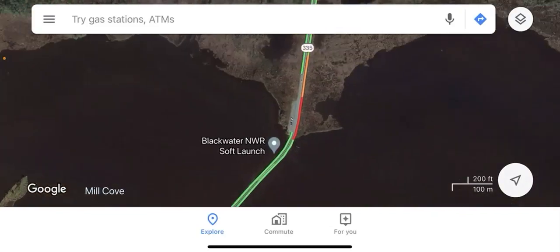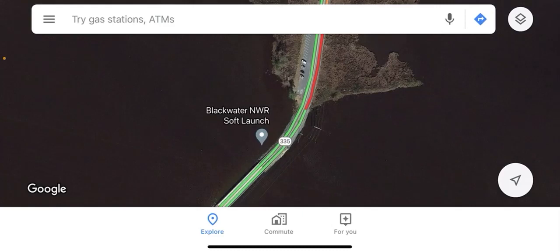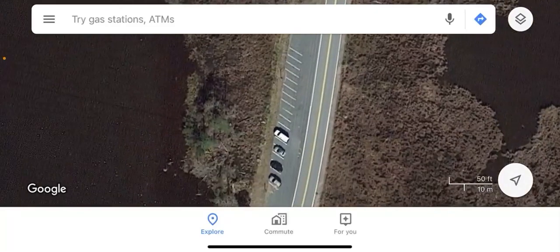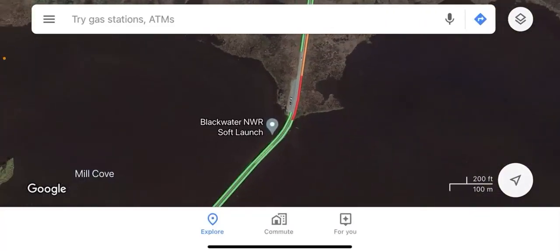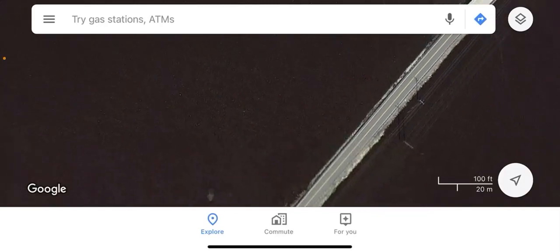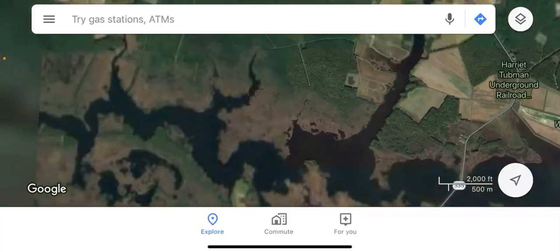This is the most general area for shore fishing or kayak fishing — the Blackwater soft launch. It's not a huge area to park, so space is limited, but you can park there, walk on the rocks, and fish. If you have a kayak, you can go all throughout this whole general area.